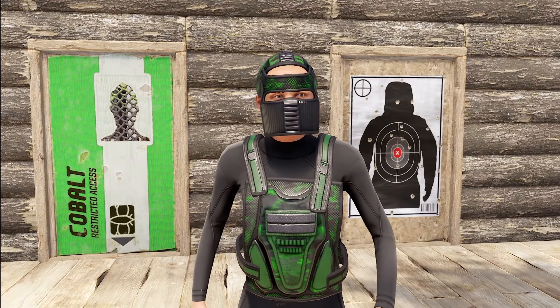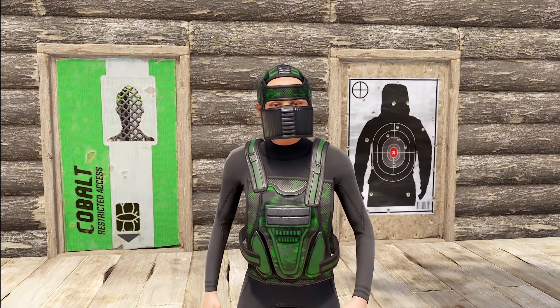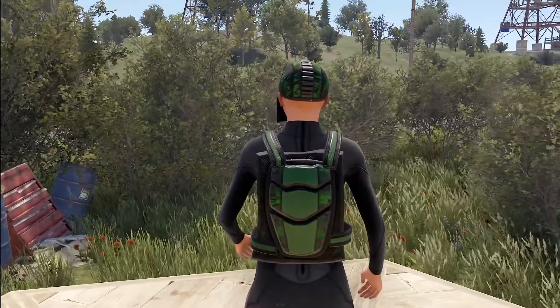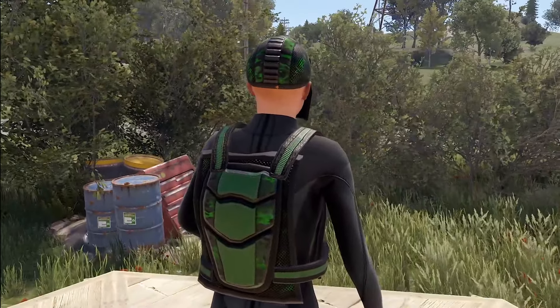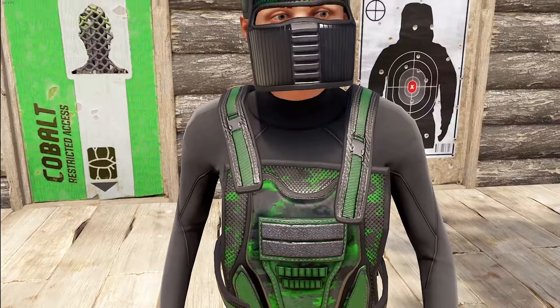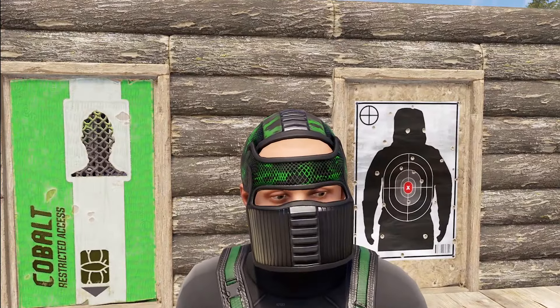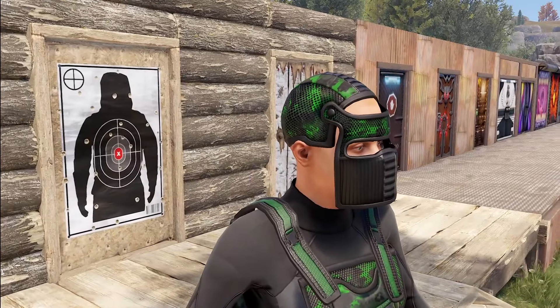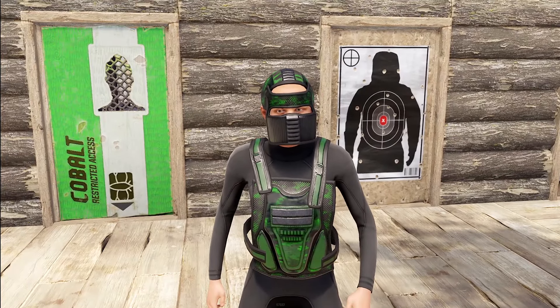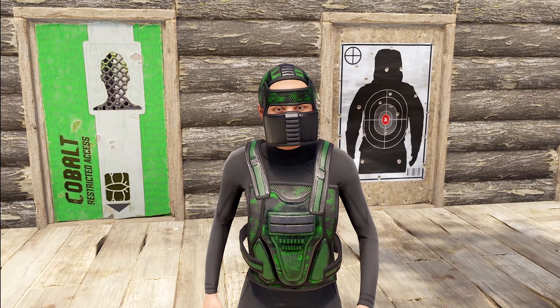Moving on to our high-qual sets, we've got the Toxic Warfare set by Kosum. It's pretty much a cyber green and black design with camo going on. It has lots of meshes — you can see it kind of has that breathing material look to it around the face mask and chest piece. Definitely has a very nice techie look that I think a lot of people would enjoy.